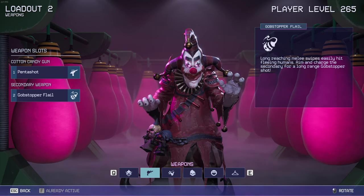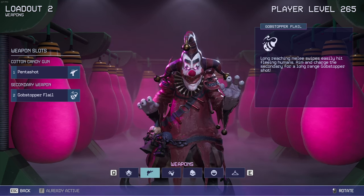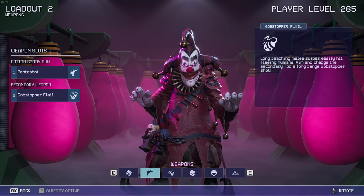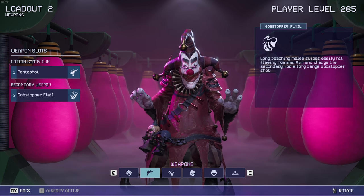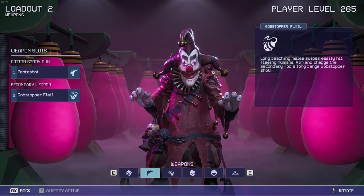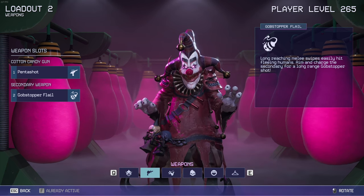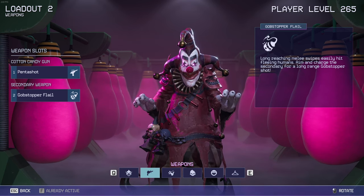For the secondary weapon, it's the Gobble Stopper Flare — long-reaching melee swipes that easily hit fleeing humans. Aim and charge the secondary for a long-range Gobble Stopper Shot. I've been using this recently for a couple of killers, but I recommend using it for Spikey because he is the tracker class. You can track humans by hitting them with the Gobble Stopper Flare. It doesn't last as long as the Popcorn Gun, but it does a very good job, especially for a melee weapon. It takes two long-range Gobble Stopper Shots to knock them down.